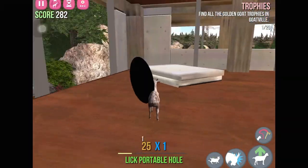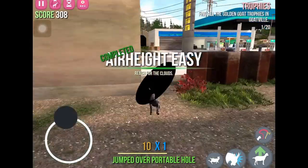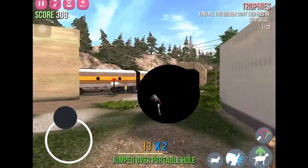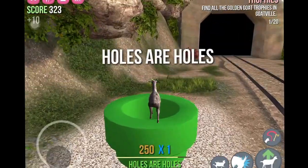So, you get this portable hole, you jump out here — or you can actually jump out anywhere. You walk over here, careful with cars, and you see that pipe. You've got to run to it and place this on top.